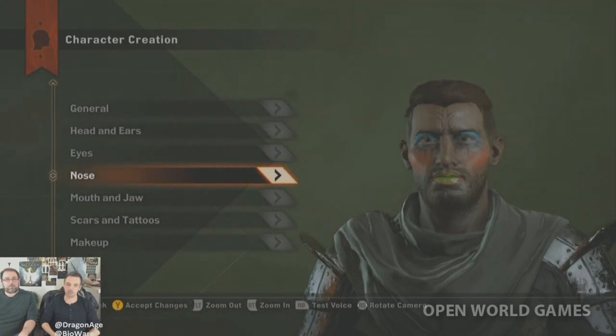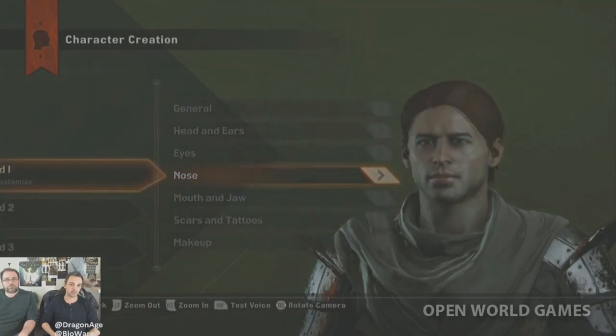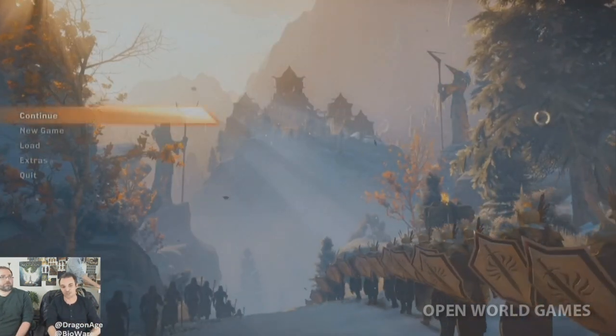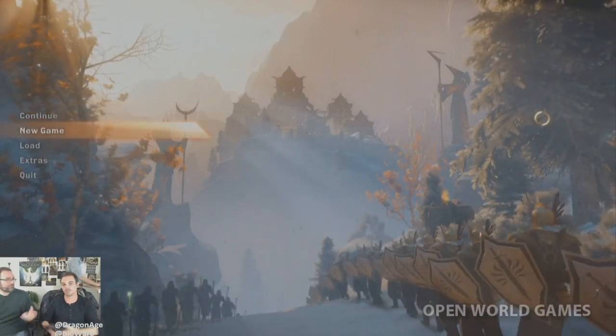Going back to the main menu to start another character. The audience is asked what race they want to see next — they just did a human, so the options are elf, dwarf, and Qunari. The request is for a Qunari — especially for the horns. They decide to do a female Qunari mage.